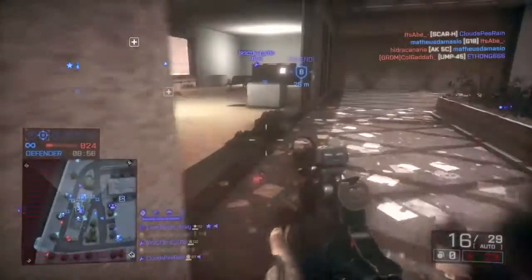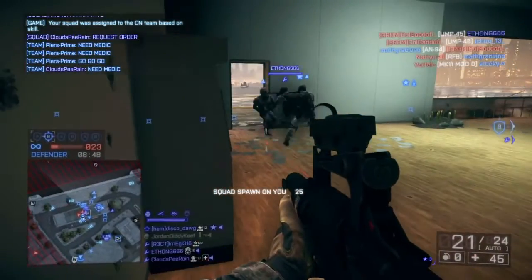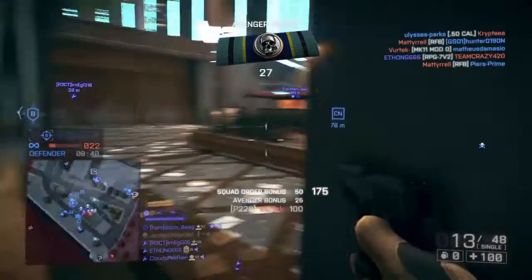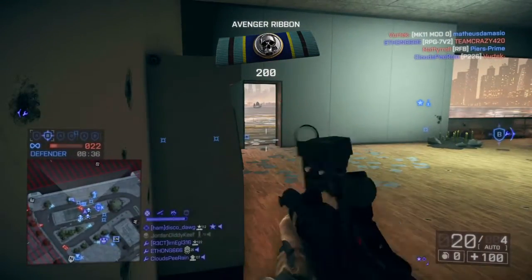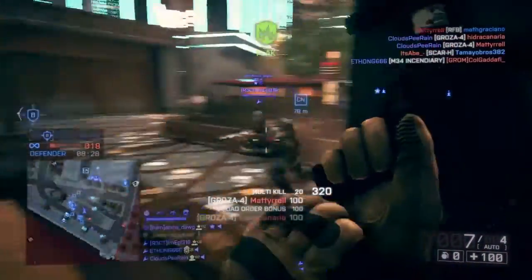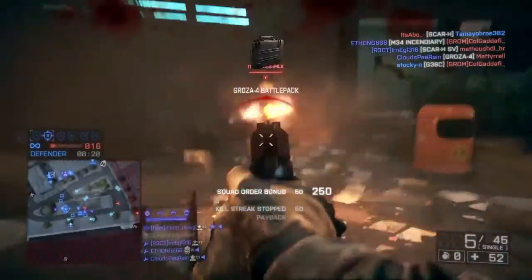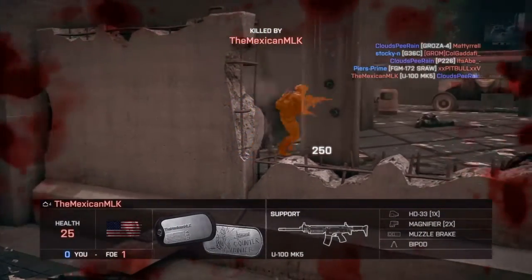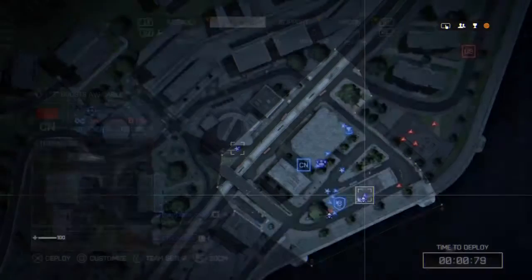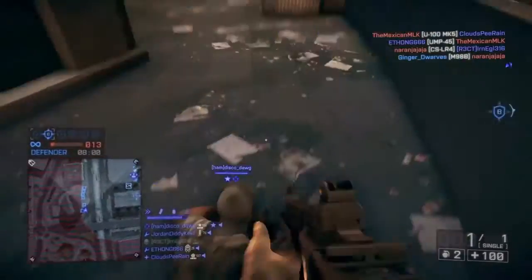I'm playing Rush, and there are some small differences between last gen and current gen. Last gen is 24 players max with 75 tickets, but current gen is up to 32 players with 100 tickets by default. I was a little worried it would feel super clustered, but for the maps I played — Flood Zone, Dawn Breaker — it didn't feel cluttered. I can imagine Operation Locker with 32 players might be a little weird though.